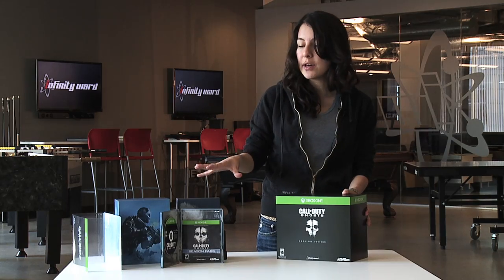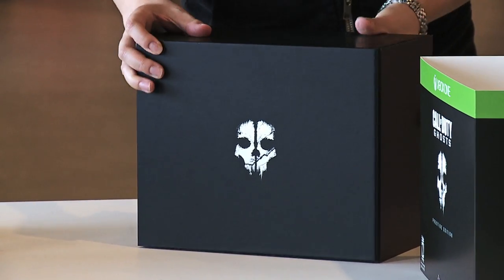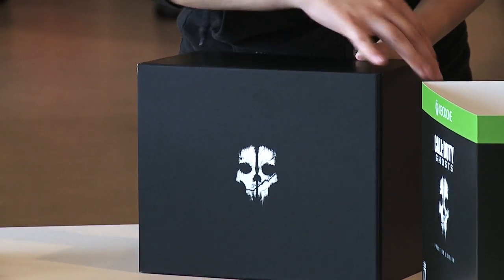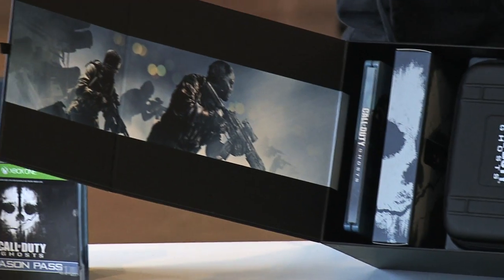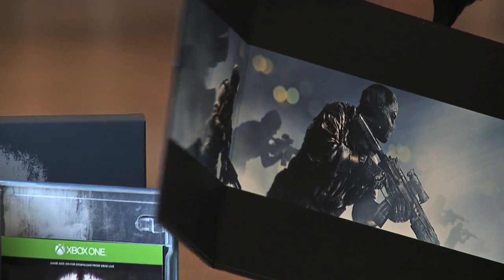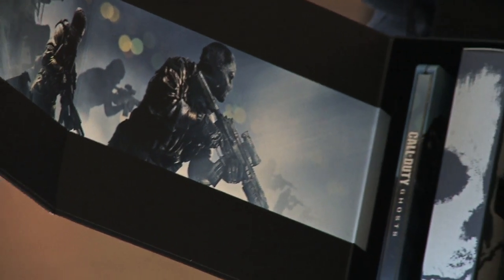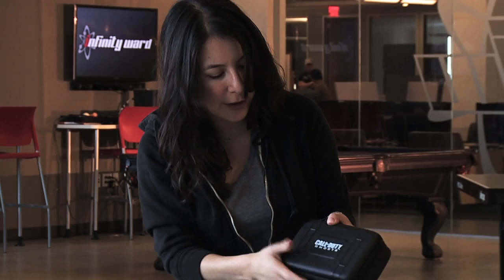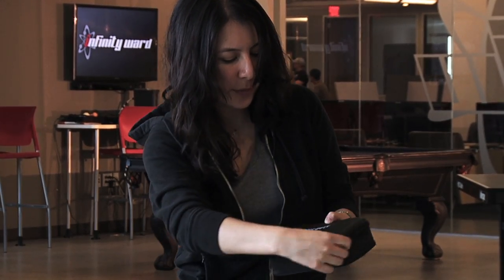Everything I showed you here will also be in the prestige edition. If I take off this outer layer you'll see the logo embossed on a really nice box. I'm going to open it up — on the right side you'll see the artwork. Similar to the hardened edition we have the steelbook case and paracord strap, but on top of that the prestige edition includes this camera case, which is really sturdy. Let me open it up so I can show you what's inside.